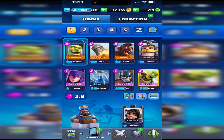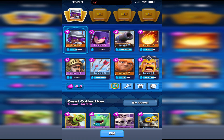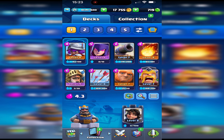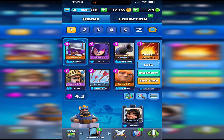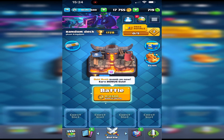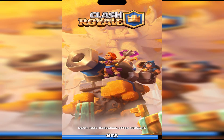Okay, got to remember how to work it out now. Let's just randomize it. 4.3 elixir cost - that may be a bit of a problem. The good thing is we've got some decent troops, but the elixir cost may get me. Let's just go into the first game and see how we get on.